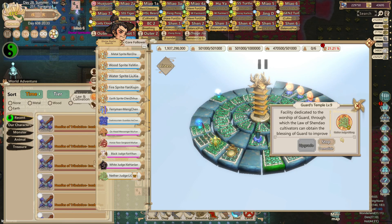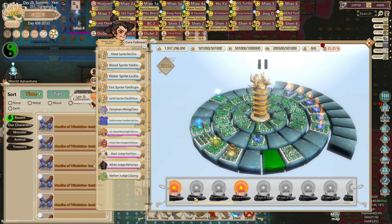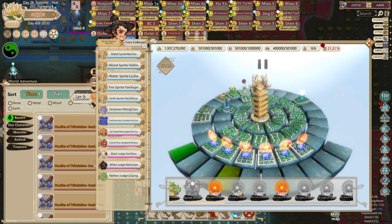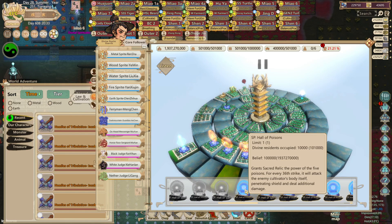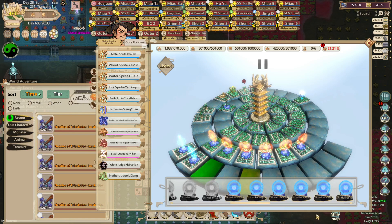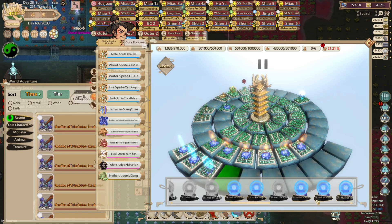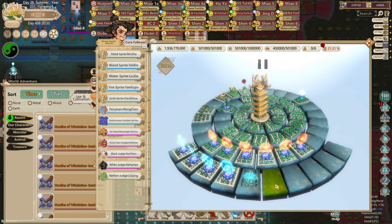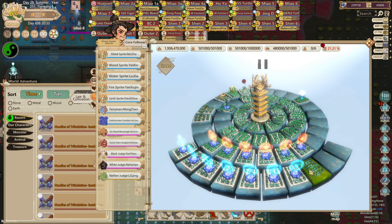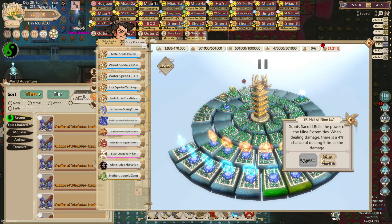I don't need this guards temple to be maxed out because we don't need that much health anymore. Let's get it to level 3. Then add Poison, Spirit, Recall, Spectre, Breath, 9, Infinity, and Wind. Then I'll stop all of them.